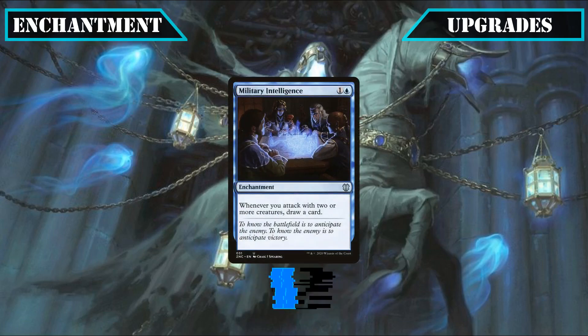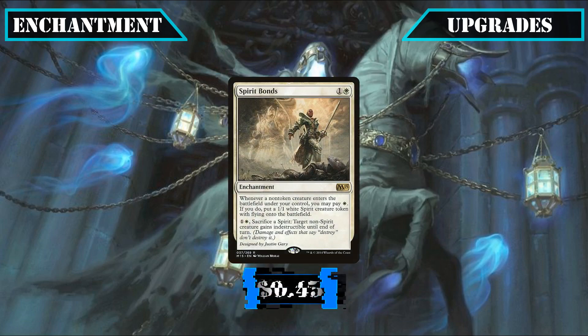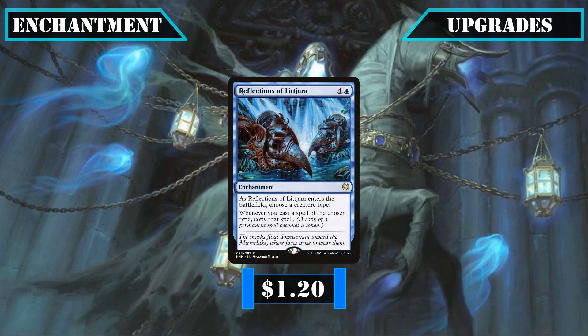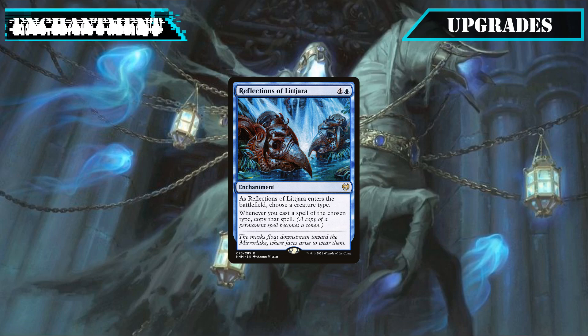For new enchantments, Military Intelligence gives us early card advantage every time we swing in with our evasive creatures. Spirit Bonds lets us generate even more spirits as we summon creatures and can occasionally protect our non-spirits from destruction. And finally Reflections of Lithomancer, while expensive, lets us double up on all our spirits going forward for an insane amount of value.